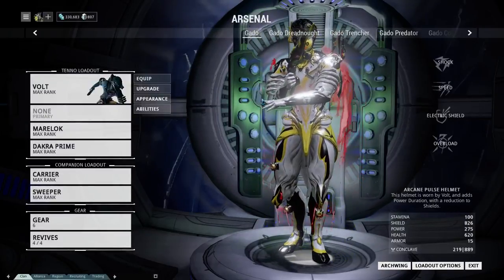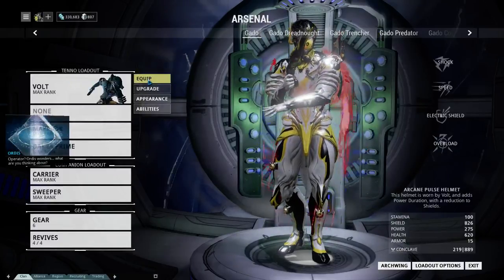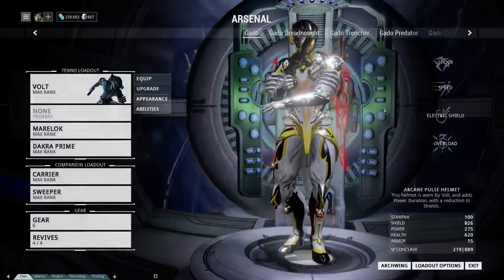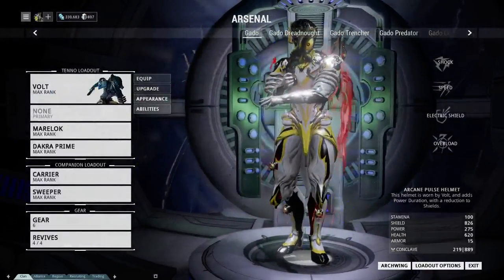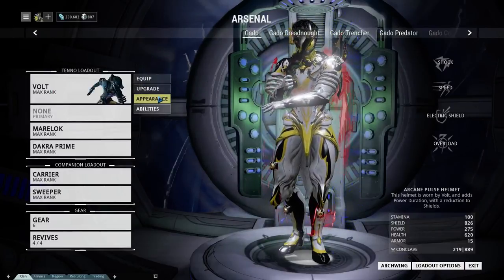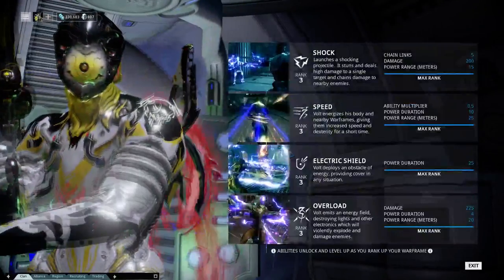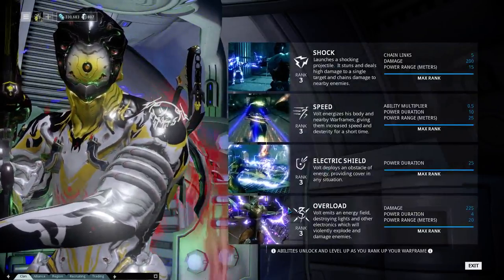Over here you have your Warframe. You can equip it and select from all the various Warframes that you own. It will tell you the rank right underneath its name — in this case, max rank, which is 30. You then have the option to upgrade, which interfaces with mods; appearance, which interfaces with cosmetics; and abilities, which gives you an elaborate number-crunch version of the actual abilities on that character.